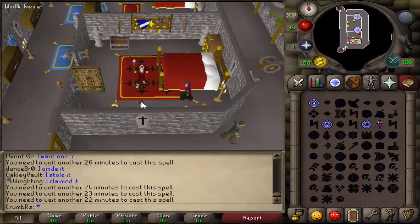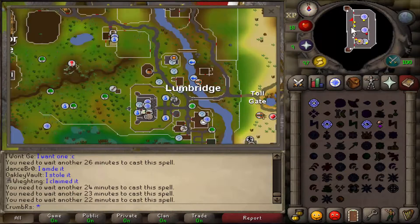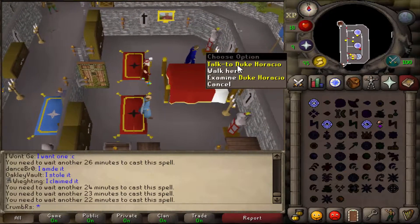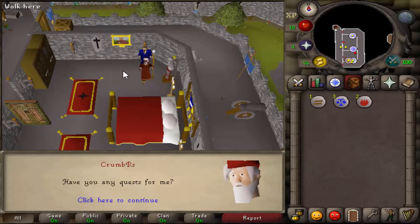To start this quest, we need to speak to the Duke, who is located in one of the rooms on the second floor of the Lumbridge Castle. You should probably all know where that is by now — it's pretty much where you start. Go ahead and talk to the Duke to begin this quest and ask if he has any quest for you.